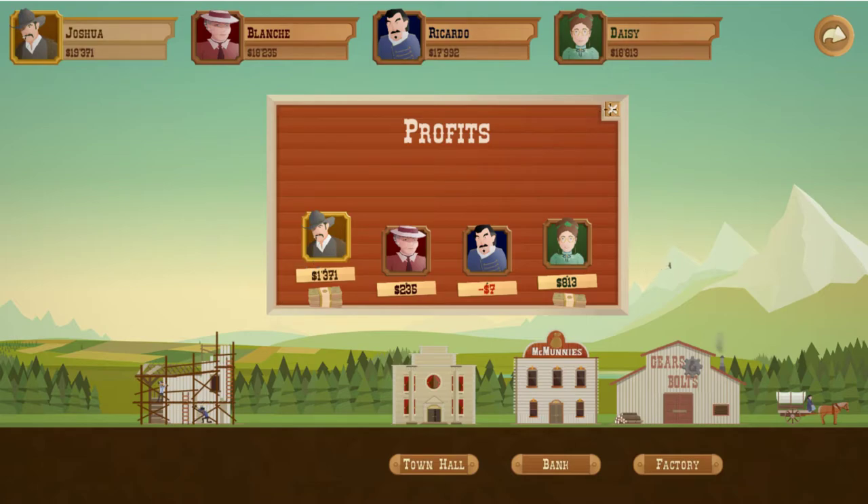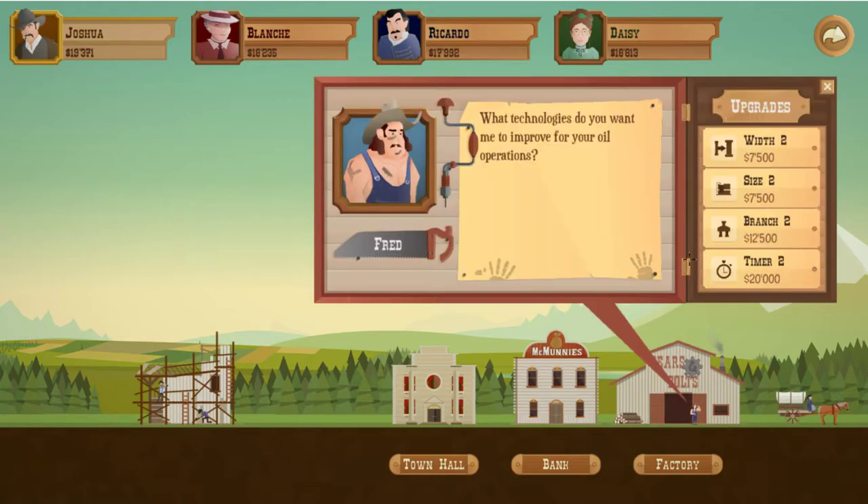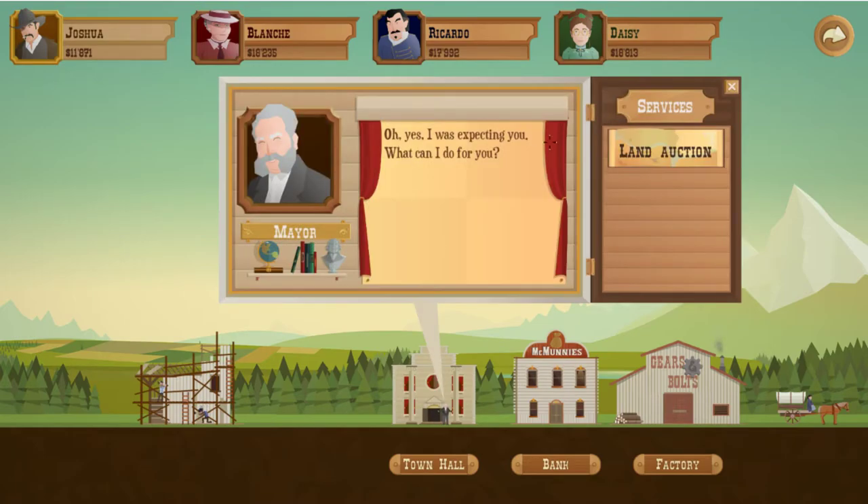As our town opens up a little bit more, we go to this guy who helps us with equipment upgrades. In here you can find bigger and better things — like a way to increase the capacity of the pump so they pump more. We're just going to go ahead and get that to begin with. After that we go to the mayor's for our land auction.